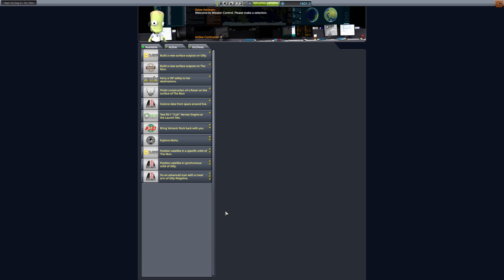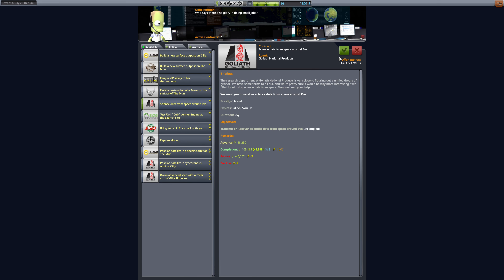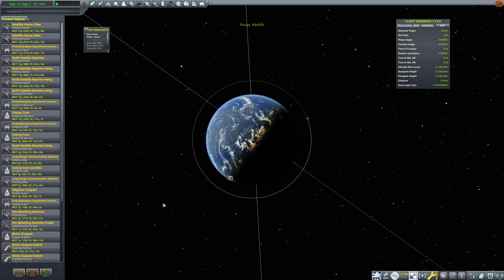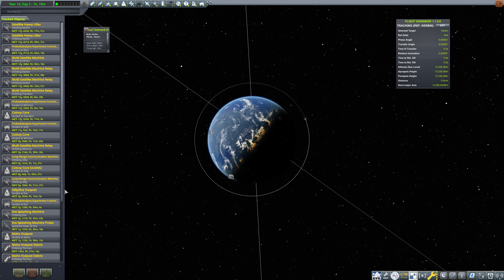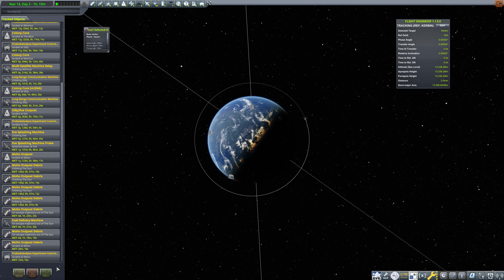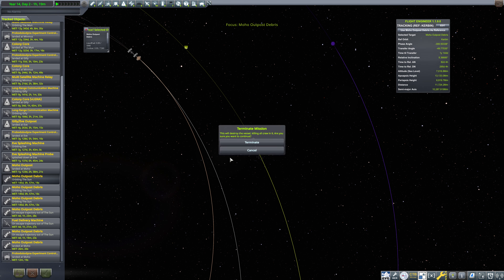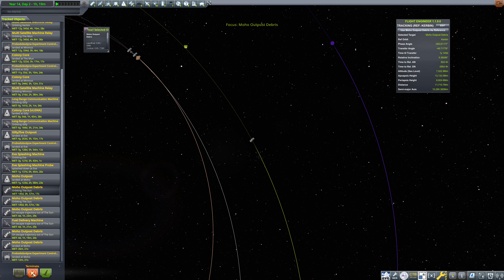I want to check Mission Control quick before we head off. Science data from space around Eve is exceptionally easy — we can certainly do that. Otherwise, I don't think we're going to do anything else here. So let's go over to the tracking station, get this contract done, and then we'll head off to Ike. While we're in here, we may as well get rid of the debris.